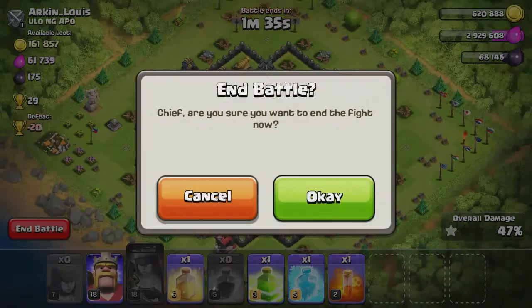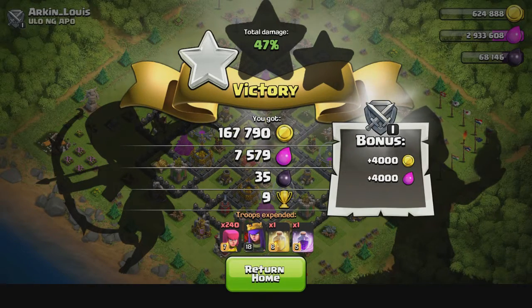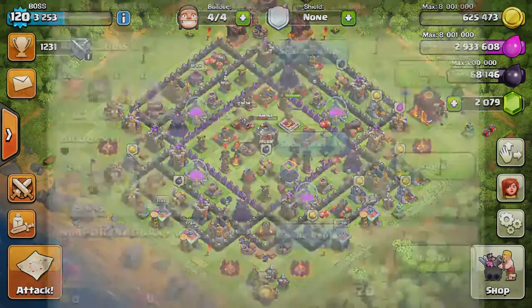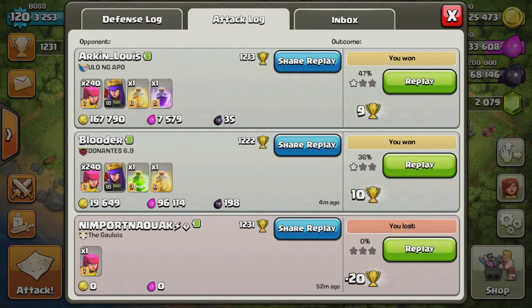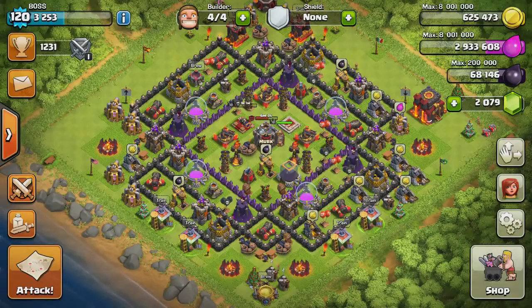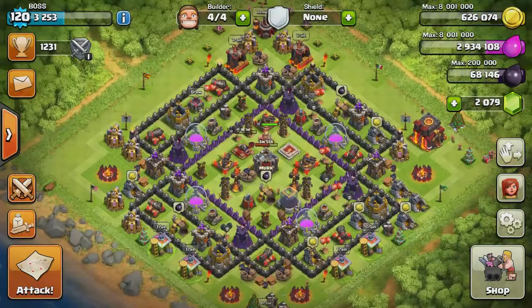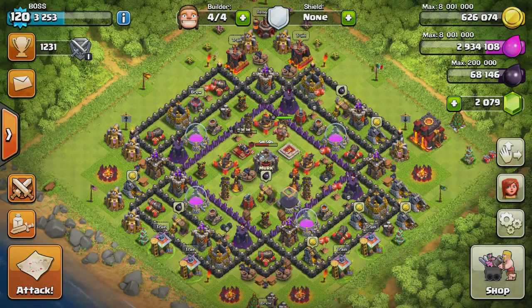47% on that attack. We got 9 trophies, 167,000 gold and 7,000 elixir — not too bad. It's an okay attack, but archers against these big bases are not really going to do that great. Looking at the attack log: on the first one we got 36% and on the second one we got 47%, so I think our big mistake on the first one was the spell we used. Make sure you hit a like, subscribe, and comment — let me know if you like this series. I want to get a different troop next time and see if we can do any better. This is boss and I will see you on the next one.